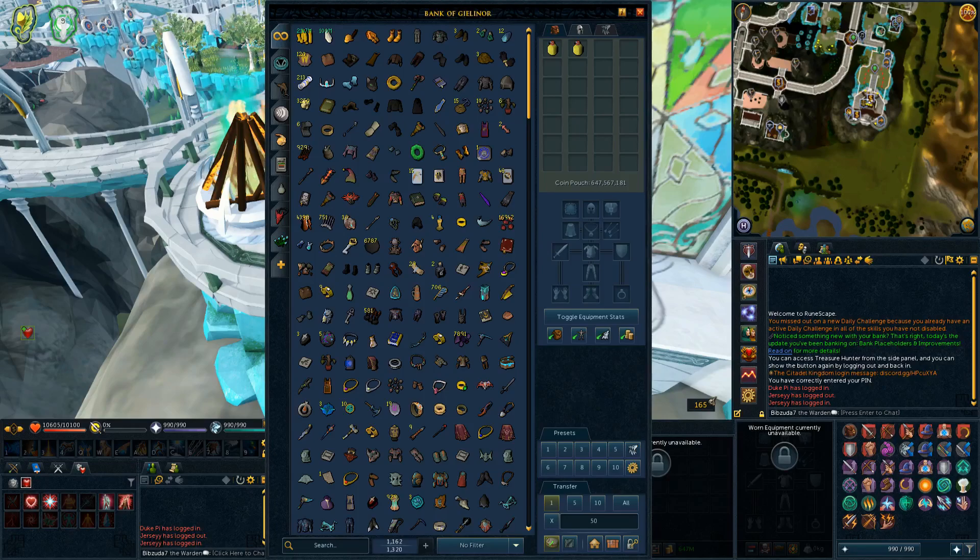Augmentation presets will now know which augmented weapons and armor to take out. I think that means if you have a flanking switch on one Imperium core versus another, it will know to take out the right one as your main weapon and the switch in your inventory. You do have to resave your presets to get that to work, which is strange, but it's a good thing.